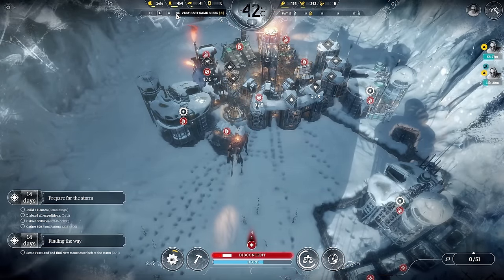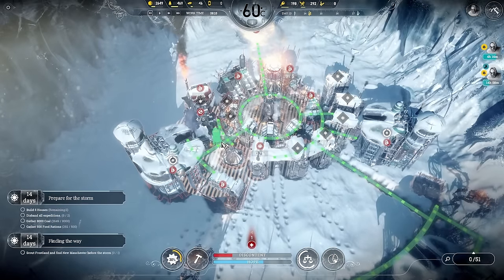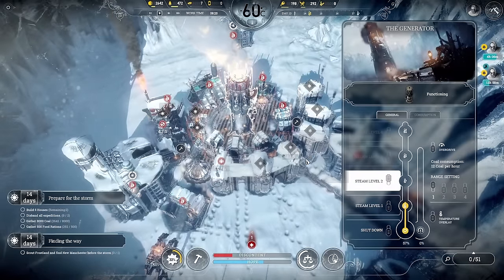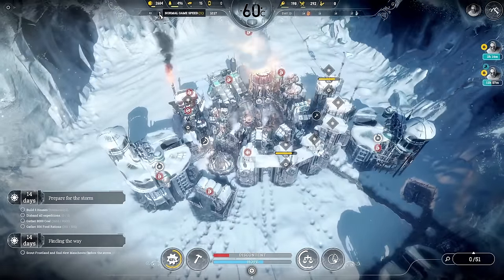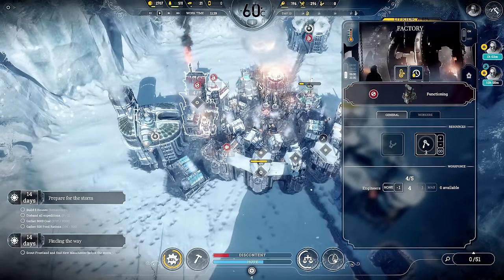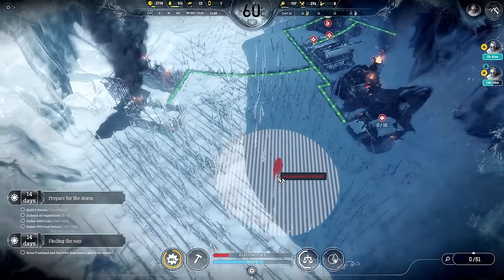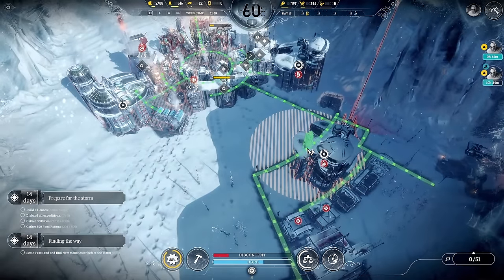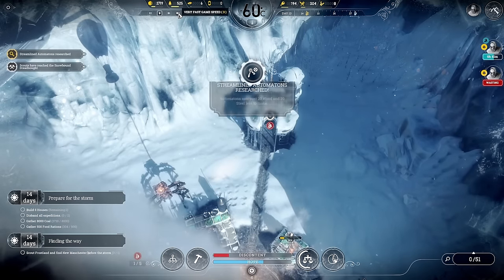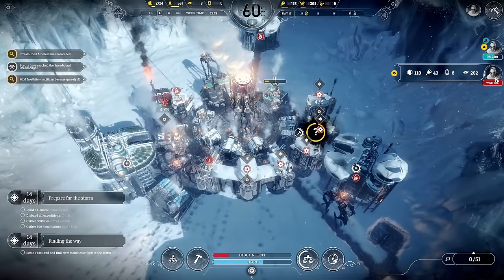We need to build these steam hubs. Let's go there and build one there. Still on heat level one — let's get steam level two going. We'll put a heater on the hothouse and a heater on the pub. This is where our coal usage is going to go up massively — not ideal. We need another steam hub over here as well — that is going to heat the arc. Then we need one up there too.